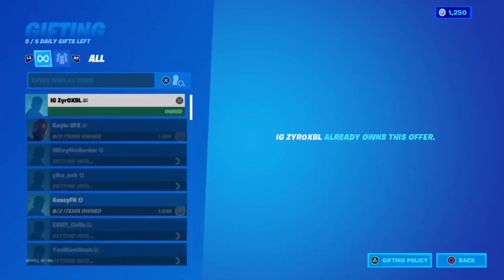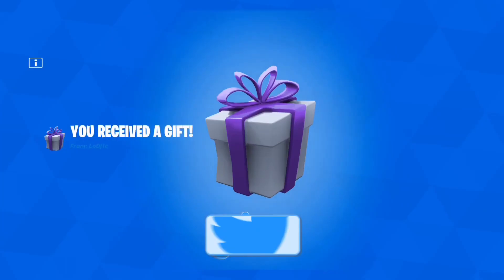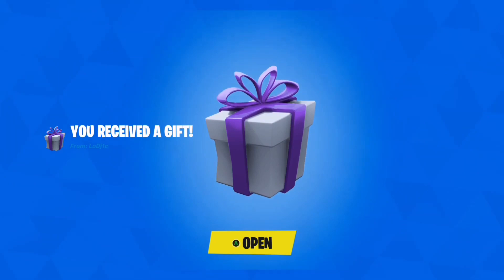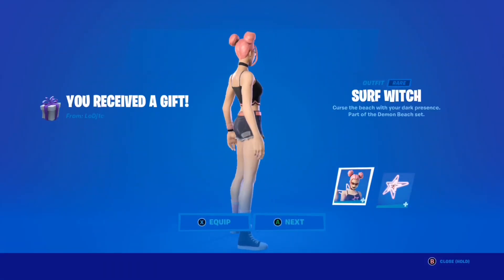If you would like the chance of being gifted, all you've got to do is leave a like, subscribe, and turn on channel notifications, and use code Logic in the item shop. For extra entries, follow my Twitter and Instagram and join the Discord. Once you've done everything, comment down below your Epic Games name. Now let's just get into the video, good luck.